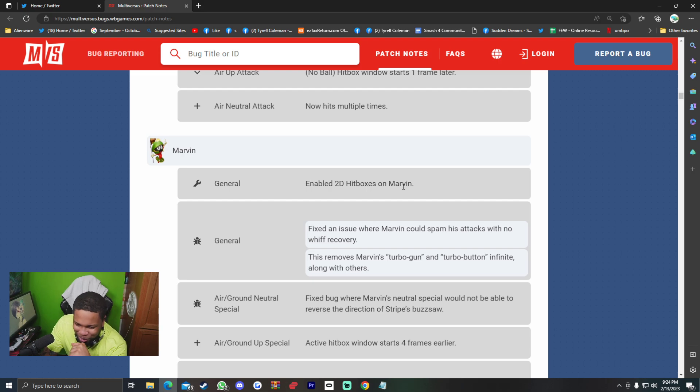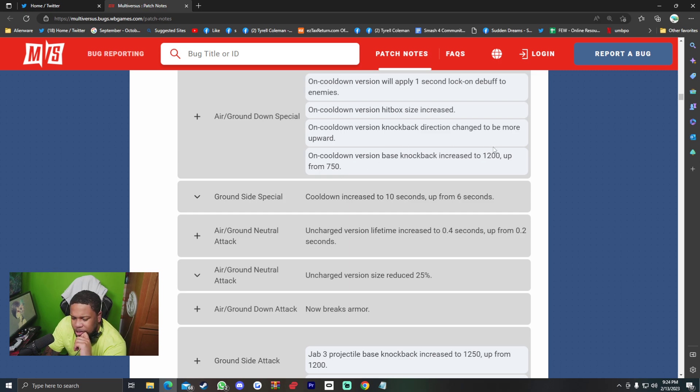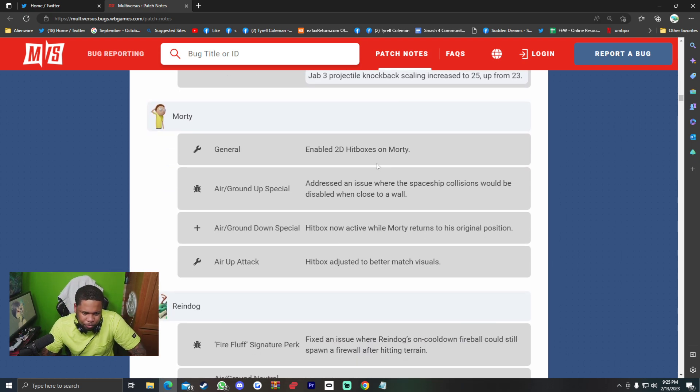Marvin — 2D hitboxes enabled. Fixed an issue where Marvin could spam his attacks in whiff recovery — this removes Marvin's turbo gun and turbo button infinite, along with others. Air/ground neutral special: fixed a bug where Marvin's neutral special would not reverse the direction of the Striped Buzz Saw; active hitbox window starts four frames earlier. Air/ground down special on cooldown version will apply a one-second lock-on debuff to enemies; hitbox size increased; knockback direction more upward; base knockback increased to 1200 (up from 750). Ground side special cooldown increased to 10 seconds (up from 6). Air/ground neutral attack uncharged version lifetime increased to 0.4 seconds (up from 0.2) but size reduced 25%. Air/ground down attack now breaks armor. Ground side attack jab three base knockback increased to 1250 (up from 1200), projectile knockback scaling increased to 25 (up from 23).